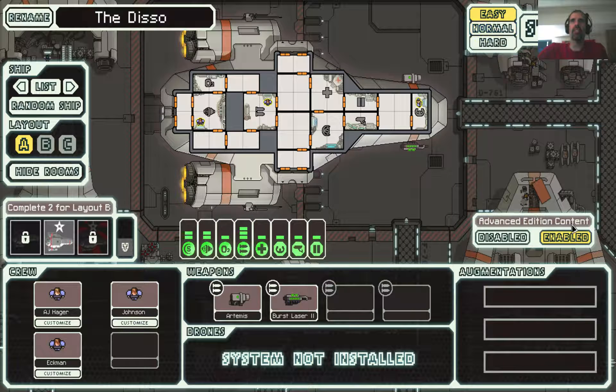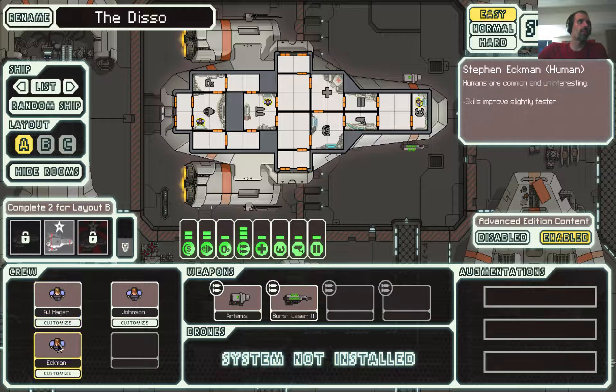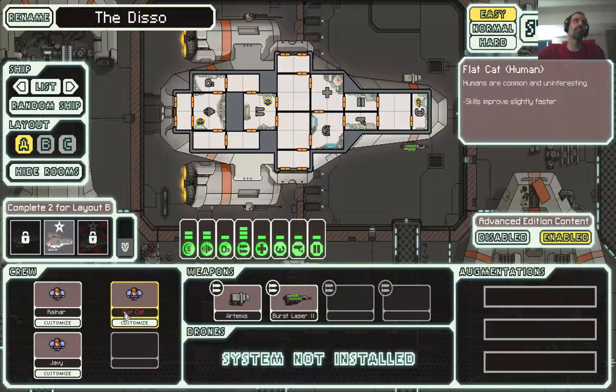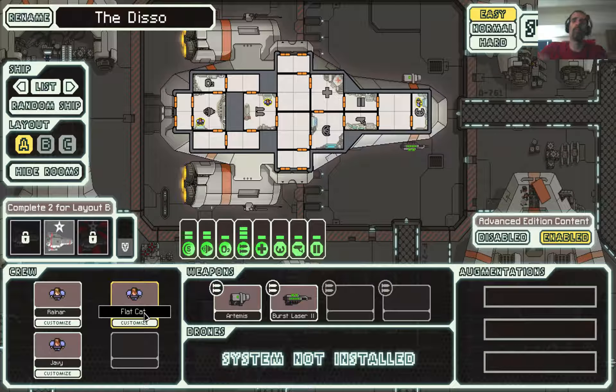We're going to play on easy with the extra content they added in. AJ, Hager, Ekman, and Johnson are alright for our crew, but we named them Kralnar, Jale, and Flapcat. Flapcat, boom.